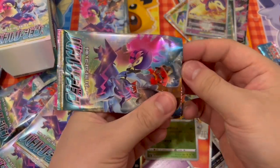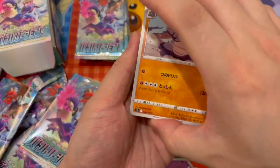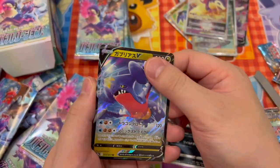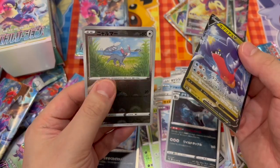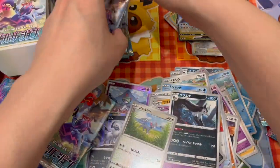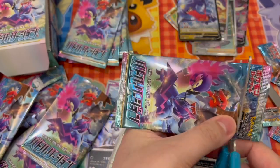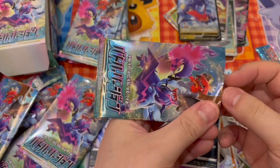There is a character rare we both want — it's the Hoot Hoot. Garchomp V and that's sparkly. Man, it feels nice to rip packs. I haven't ripped packs in so long.